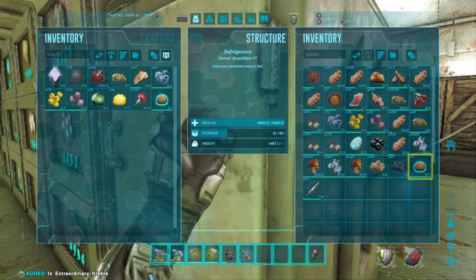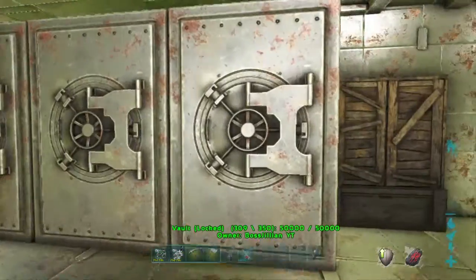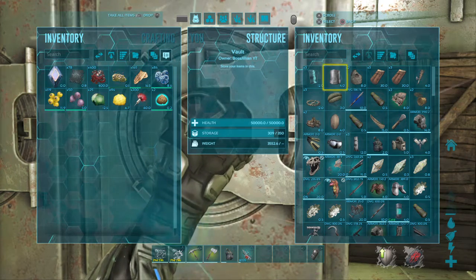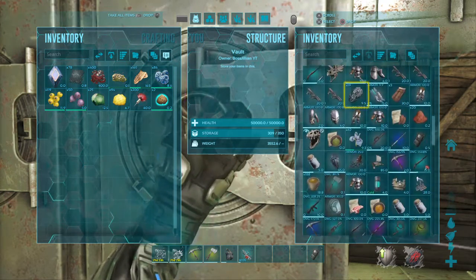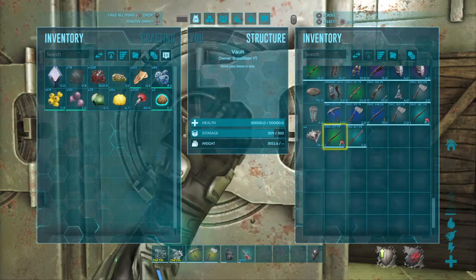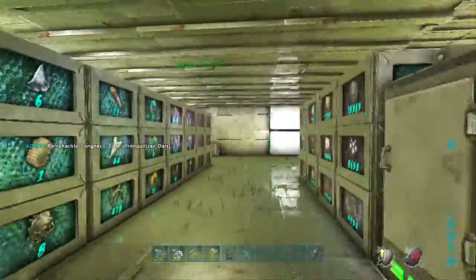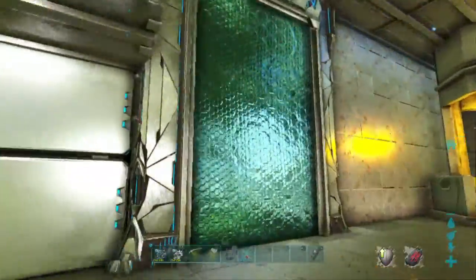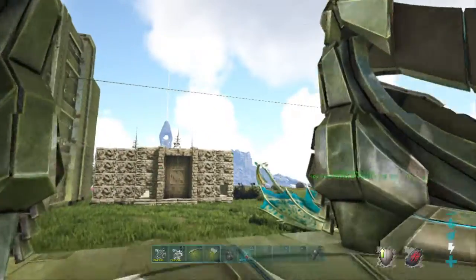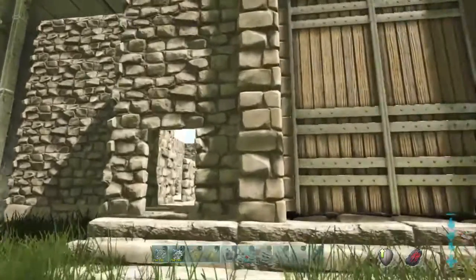We just got back from a little adventure and I found an ass-kicking wolf — beautiful colors. I grabbed it and brought it back, and we're gonna go tame this. I got this little cage set up with different blockers in there.